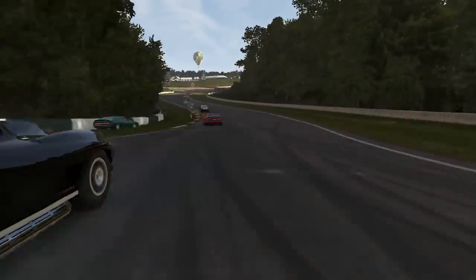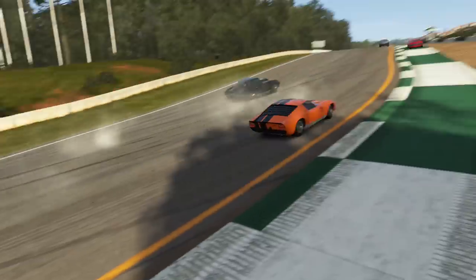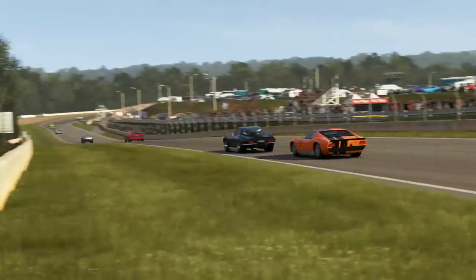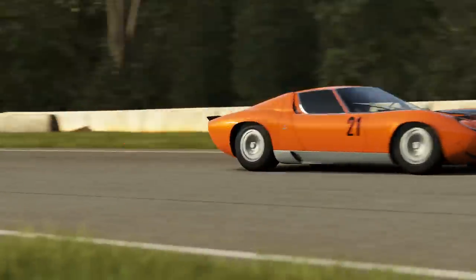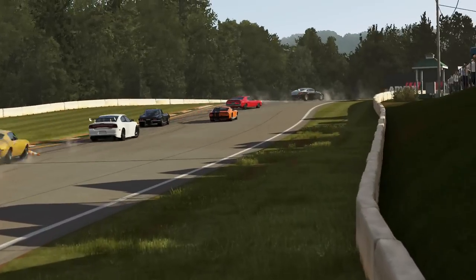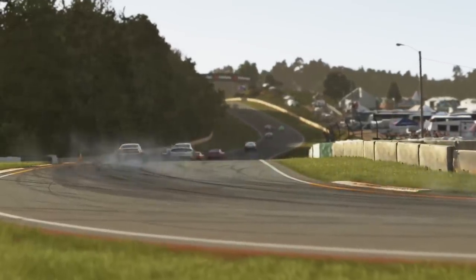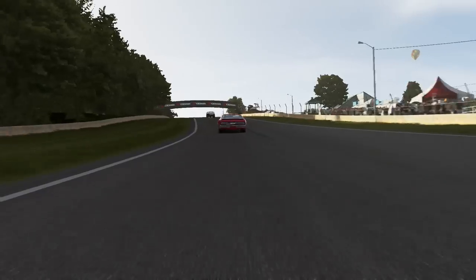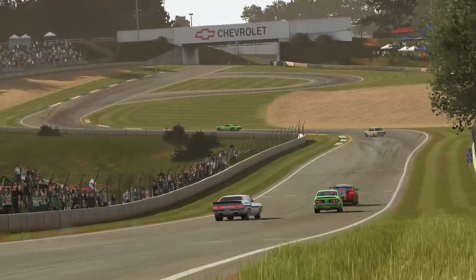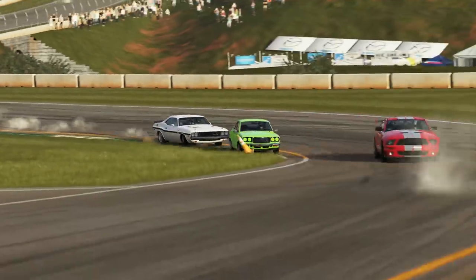I was driving a Lamborghini Miura and trying to make it three wide down the hill at Road Atlanta. It all went a little bit wrong - a Javelin ran wide, got caught on the wall, couldn't stop, crossed the grass. Amazingly we all scrambled and avoided him. Unfortunately a Bel Air would be the one that would collect the AMC. We tried to fit three wide and ended up all over the place, but got away with it.